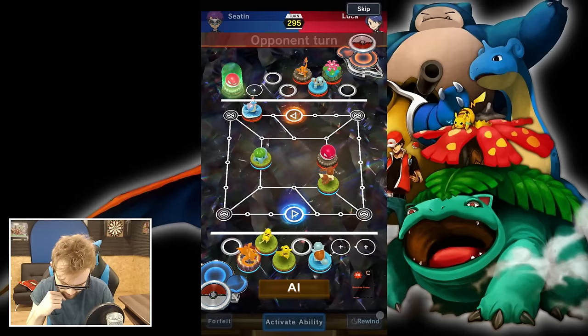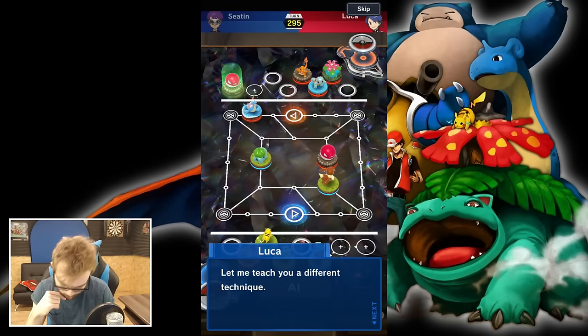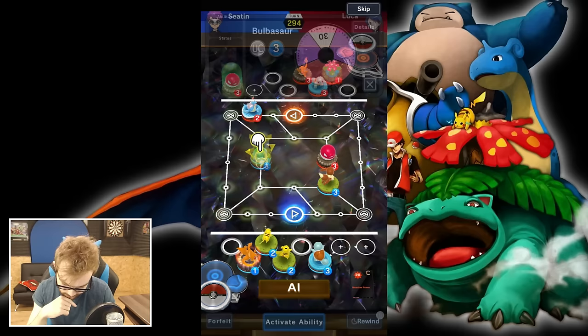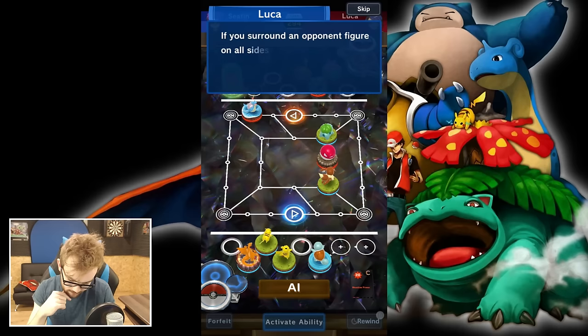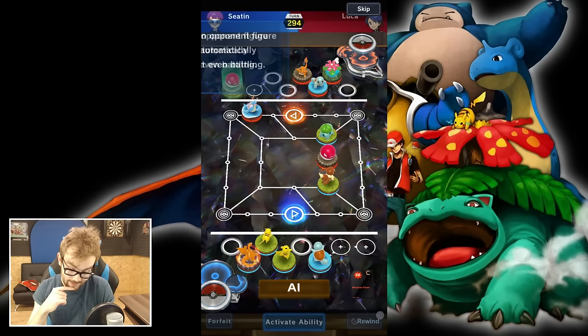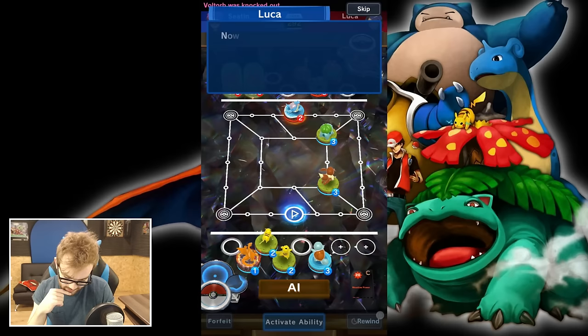He put down a Lapras and we've got a Bulbasaur, so that's going to be a great matchup. We'll probably get an advantage if we land on some sort of grass move. This is called a Surrounding — if you surround an opponent figure on all sides, you automatically beat them without even battling. That seems pretty OP, but there's a lot of tactics in terms of placement.